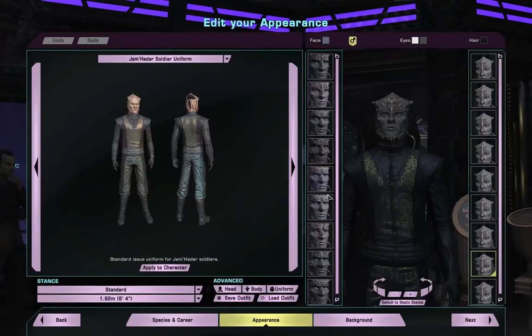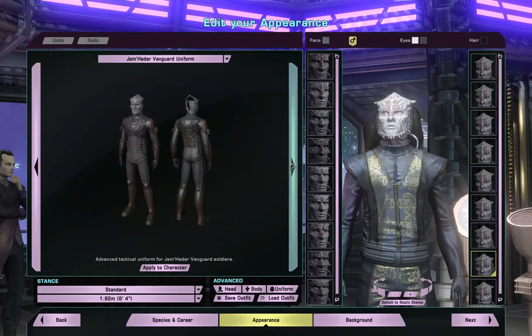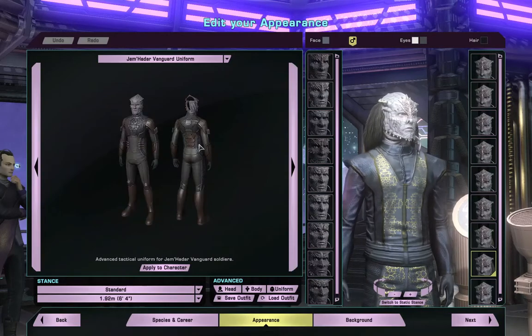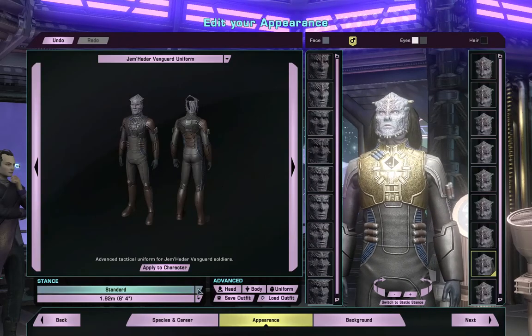Next is appearance. It's going to be a Vanguard, so I've got a Vanguard uniform. Actually I like the Vanguard a lot better — it's got more detail to it. Okay, standard stance.